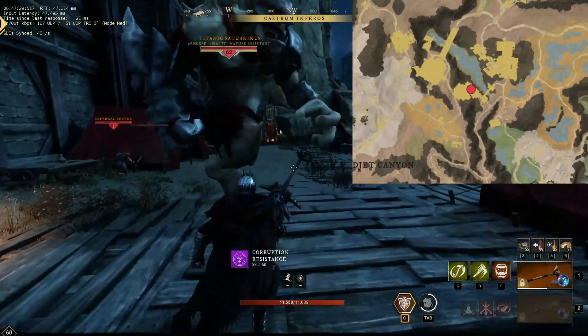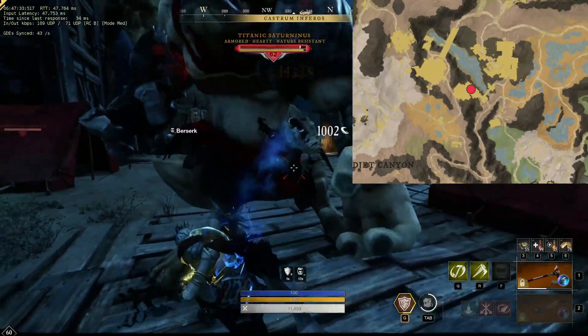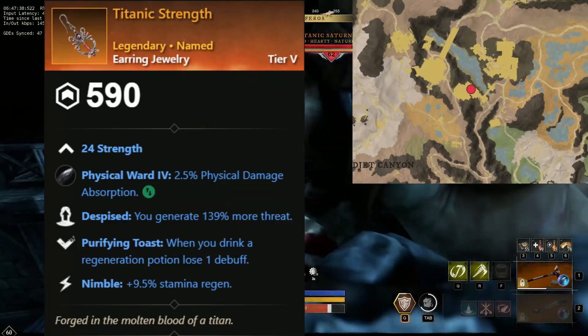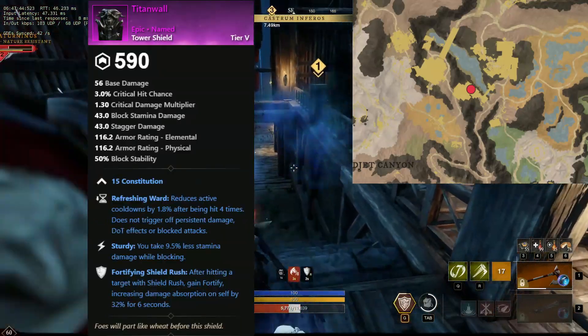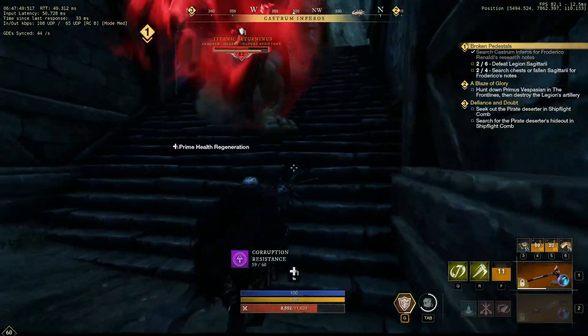Our last boss for this chapter is the Titanic Saturnus. This guy can be found here in Brimstone. He can drop Titanic Strength, an earring with strength, despised, purifying toast, and nimble — a great tanking earring. And Titan Wall, a tower shield with constitution, refreshing ward, sturdy, and fortifying shield rush. Not a bad boss for new level 60 tanks to farm.